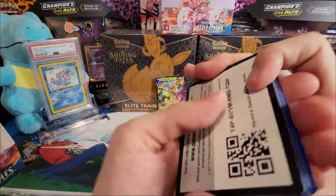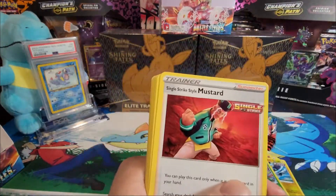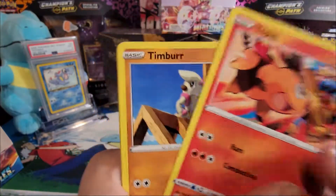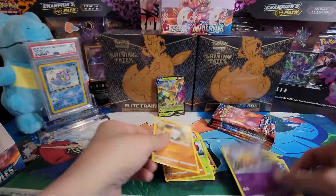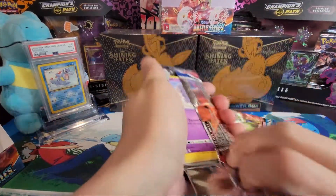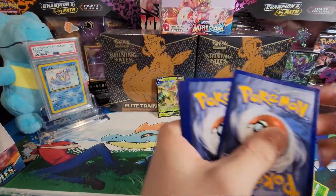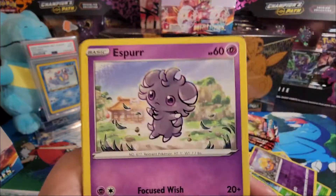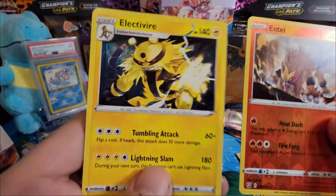The left side is not doing so hot, gotta be honest. Still have a few packs left. Pack eleven — psychic energy, Single Strike Mustard, Dunsparce, Morpeko, Galarian Corsola, Silly Cobra, Meowth, Tepig, Timbur, reverse holo Dottler, and Marowak — with the 'wak' emphasized. Pack twelve — fire energy, Rapid Strike Energy, Cacturne, Scroll of Swirls, Espurr, Frillish, Rolycoly, Spoink, Cacnea, reverse holo, and an Electivire. Come on left side, down to the last five!